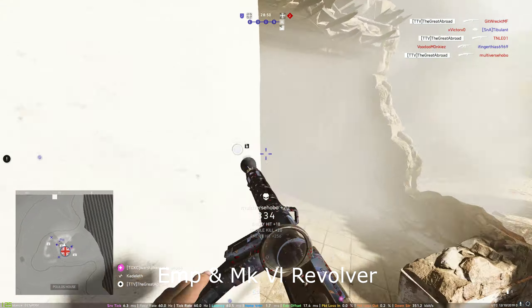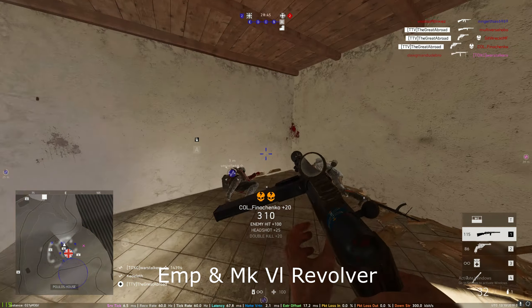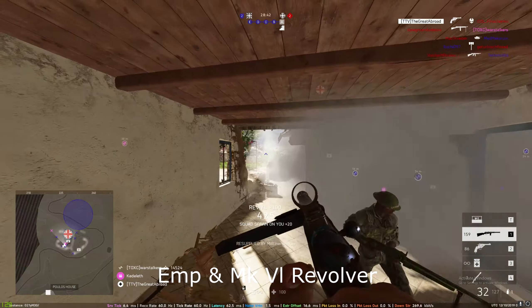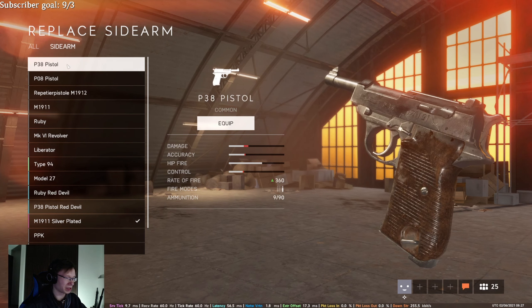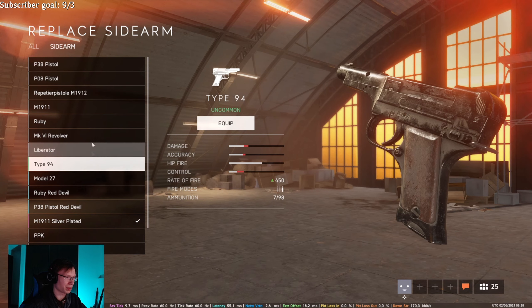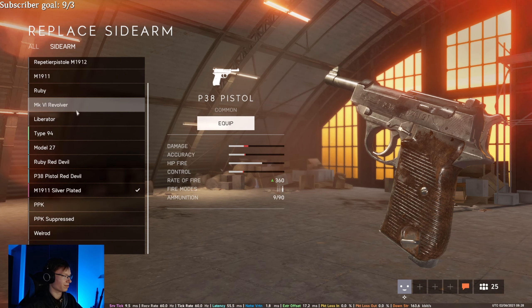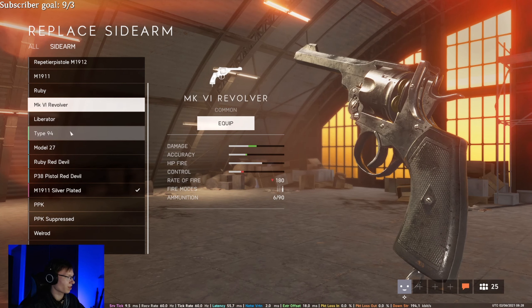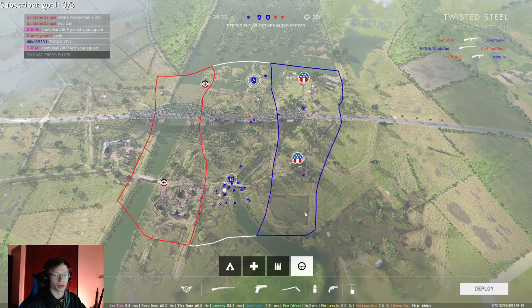Obviously the Liberator is the worst, but let's not count that because it's a complete meme. The real worst is the Type 94 — it has seven rounds which is just bad, and the damage is terrible. Why not just use the P38? The P38 is literally better in every way. Use revolvers or the M1911 — that's also pretty good. That's the best and worst weapons in Battlefield V, in my opinion.